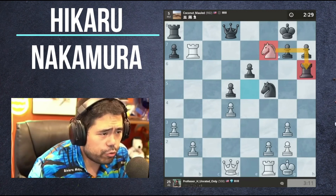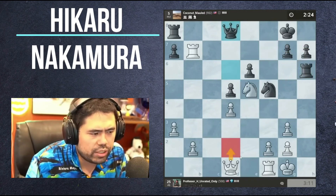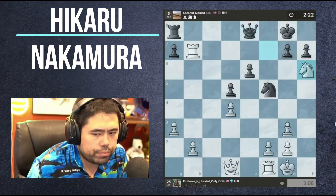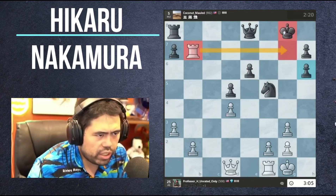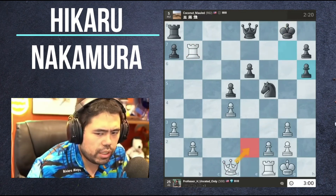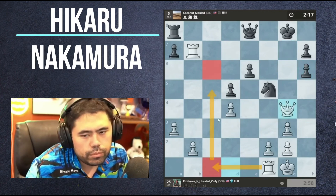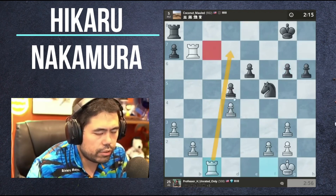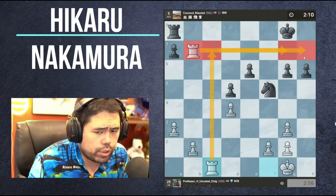Now I have Knight to d7 to fork the Queen and the Rook - again it's a tactic, it's not the only way to win. I could also try Queen D2, Rook C1, and Rook C7. But let's just take the Rook. Now to win the game I've got this great Rook with the King stuck. I want to trade the Queens, or I can go Queen D2. I'm going to go Queen to G4, play Rook C1, Rook C7 - let's trade and go Rook C1 and Rook C7.